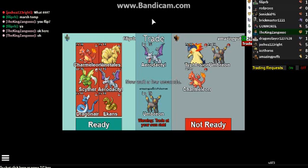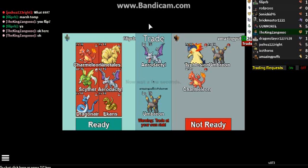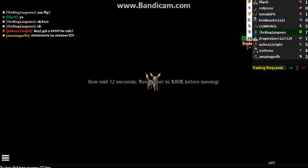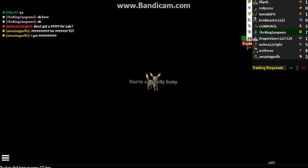Hey guys, you won't believe it. I just got the rarest Eevee's evolution — it is Umbreon. It was his decision; I didn't even ask for it. I'm currently busy — I've got to wait 12 seconds.